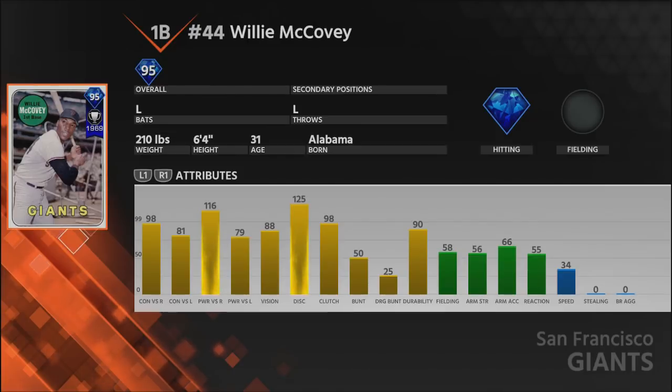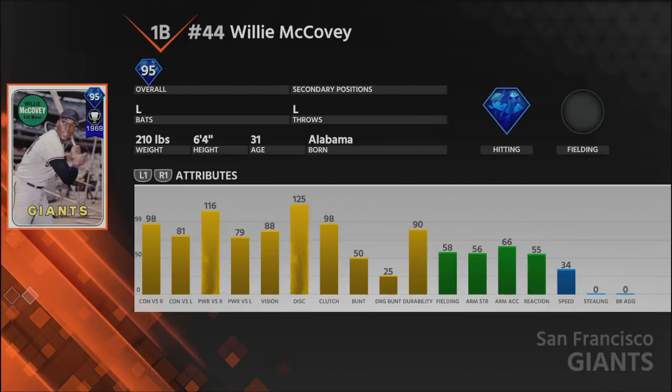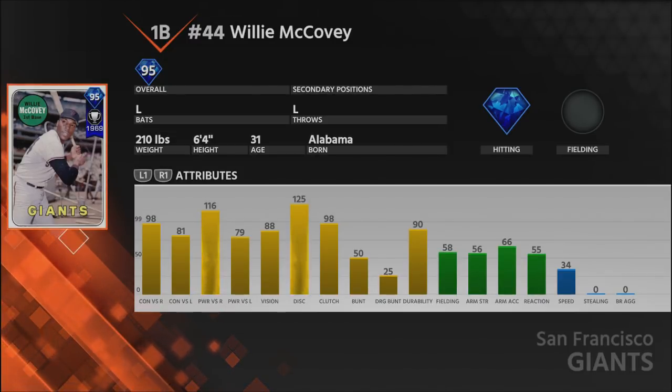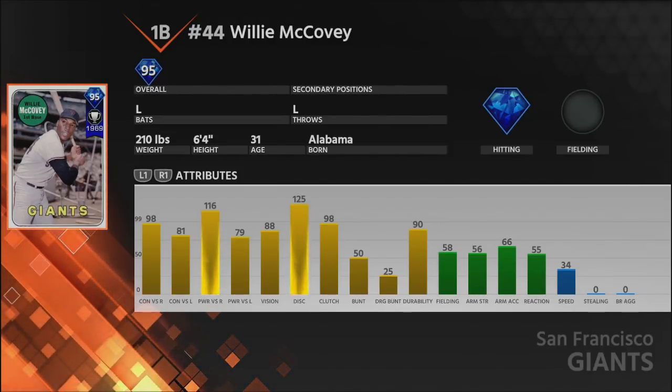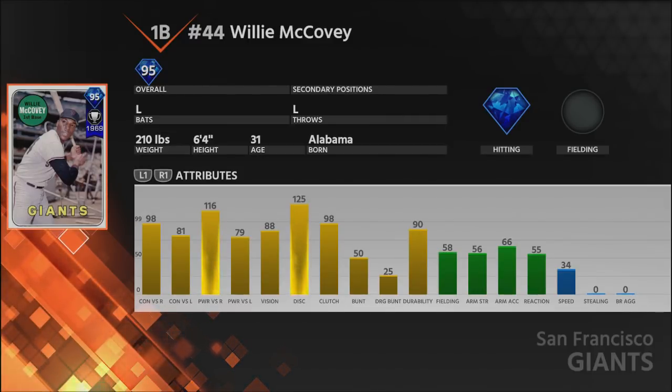Lefty on lefty, you really need a bigger PCI, and McCovey's 88 vision helps a lot there. He's also got basically perfect discipline, so check swinging isn't going to be a problem. For those who believe clutch matters, he has very high clutch as well. The two big knocks on this card are his fielding and his speed — he's not going to be very fast, you're going to want to hit long balls rather than doubles.